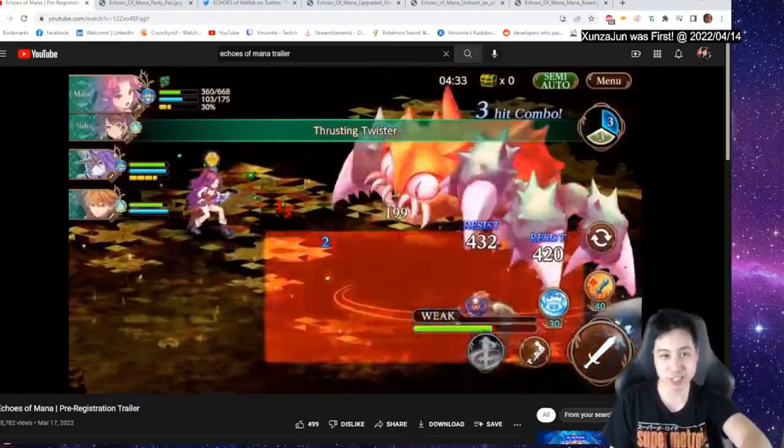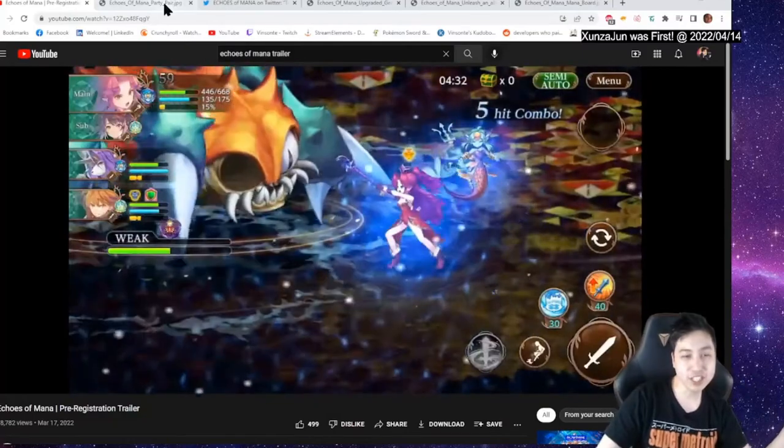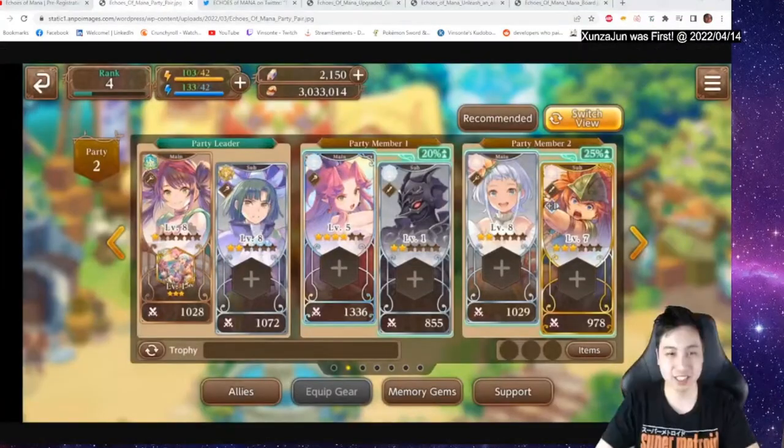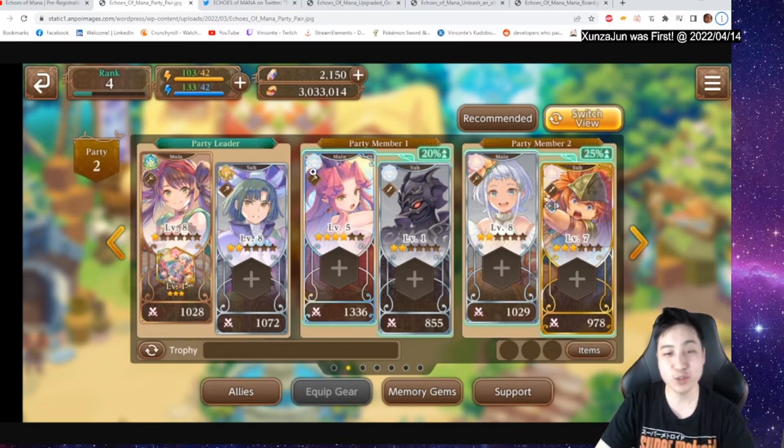A lot of the pictures I'm showing are from Android Police. We're going to look first at the party view. We have the three main characters and the sub characters that support the main characters. If you notice, here is double water and this is double fire, so if there's synergy they give a buff — this is 20%, this is 25%. I'm speculating that's because one is a three star and the other is a two star.